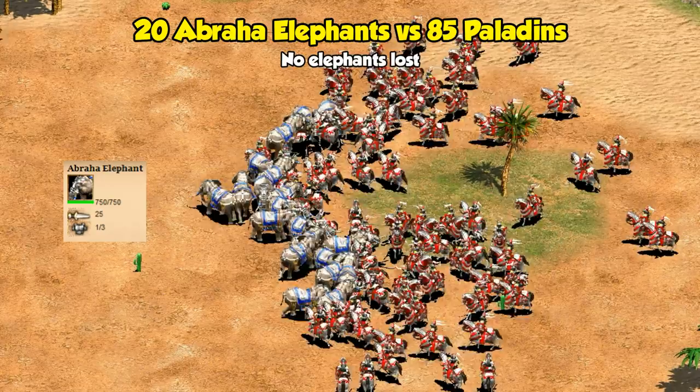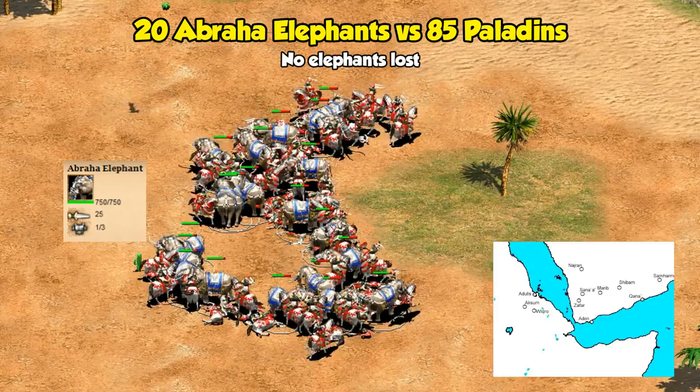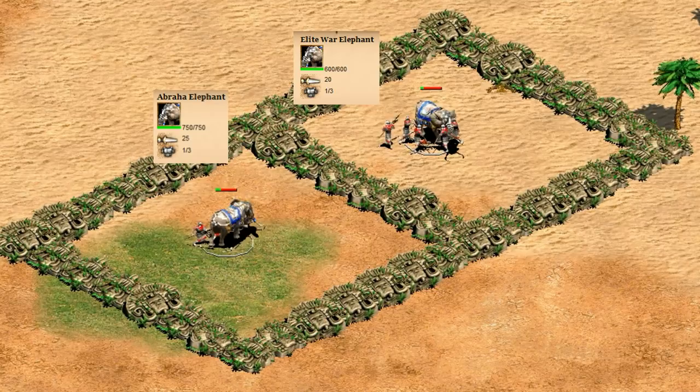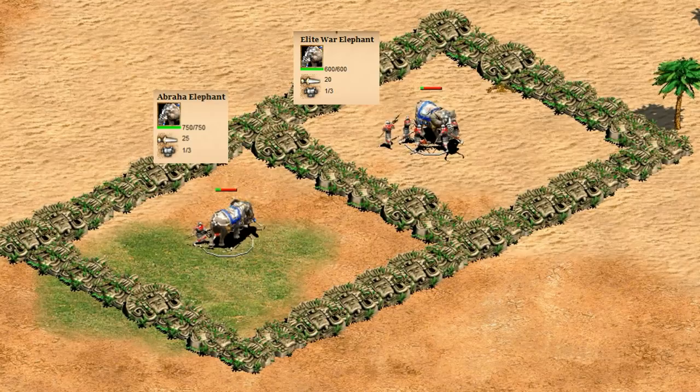Without any doubt, the number one on this list is the Abraha Elephant. You may not have seen it before since it's in none of the campaigns, but it's one you should remember. It seems to be named after a viceroy of Yemen in southern Arabia during the 6th century. The unit has the best attack we've seen so far and the second-highest HP — a powerful combination. Even factoring in the intrinsic weaknesses of elephants to various bonus damage, it's still the best overall. The Abraha Elephant beats every unit on this list in melee combat, as well as every land unit on the previous list. In my mind it's clearly number one — let me know what you think, and thanks for watching!